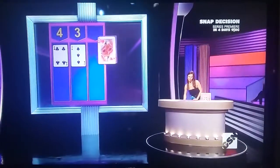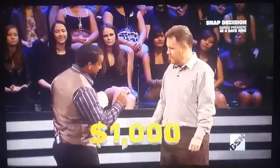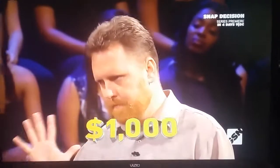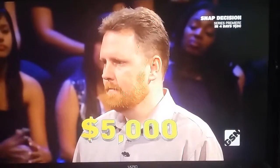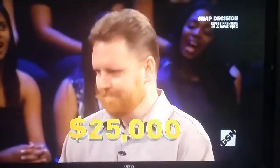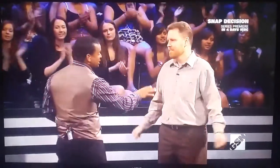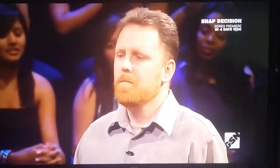Now, the object is to CAT21 exactly. Do that with one hand, and you'll win $1,000. CAT21 twice, and the money climbs to $5,000. Now, if you manage to CAT21 on all three hands, you're going to win $25,000. You can stop at any time. If you bust on any one of the three hands, you will lose everything except the $1,000 you won earlier.